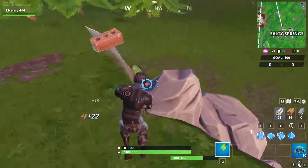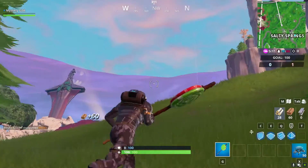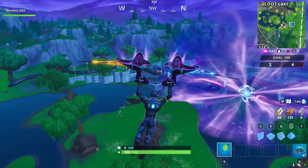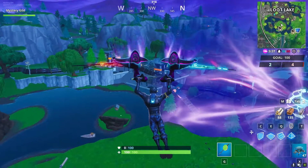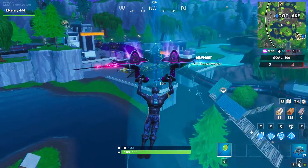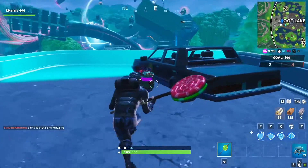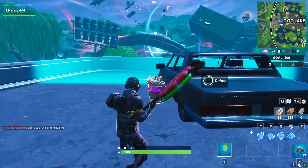Now we're going to make our way over to the second location. Location number two for the Joker canister is going to be right at Loot Lake, and the location is going to be this car right here — the first car as soon as you walk in. I marked it right on the mini-map, straight ahead from where the reboot van usually is.